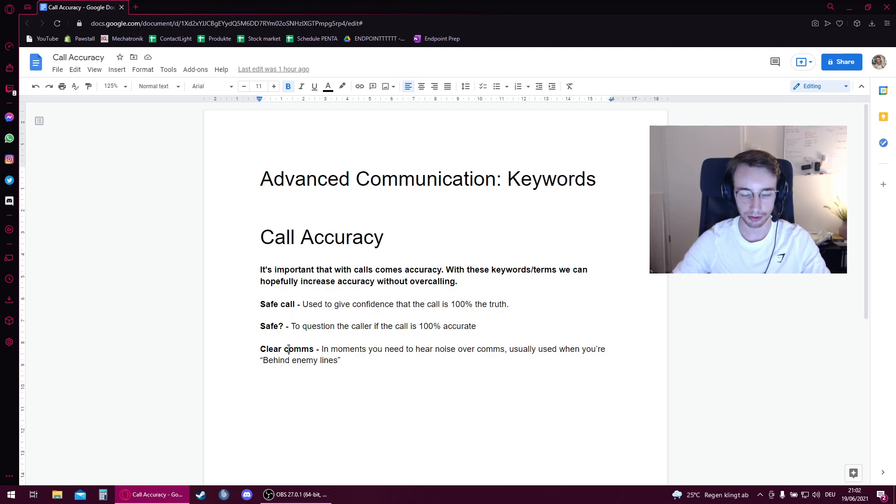Finally, we have clear comms. There are going to be times in CS where teammates are over-calling or there's a lot happening — you're in amongst utility being used, opponents are in front of you, teammates right behind you, people spraying all around you, and people calling over the top of all that. The comms just becomes overwhelming. In such a scenario, or when you're behind enemy lines, you might call 'clear comms', which tells your teammates to stop talking. Players get into a habit of over-calling certain things, so clear comms lets you hear the important details you need.